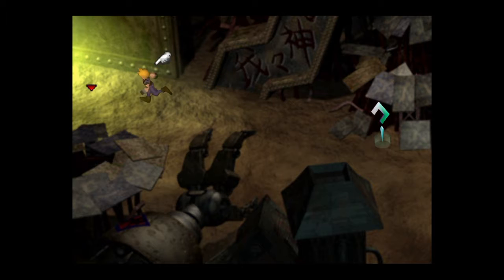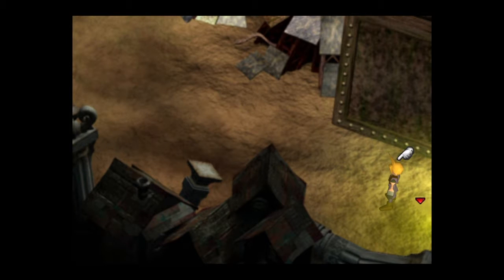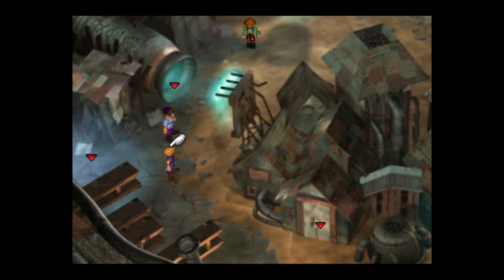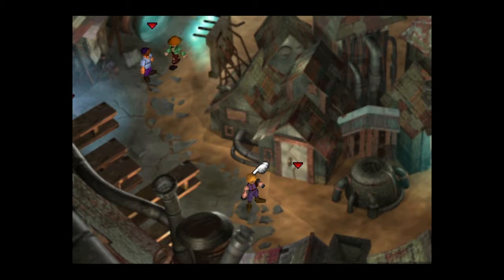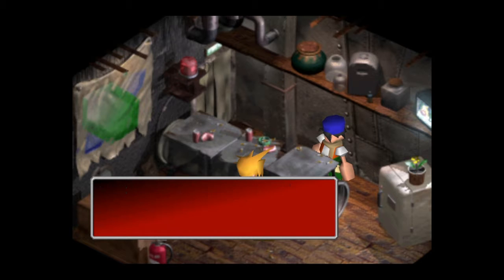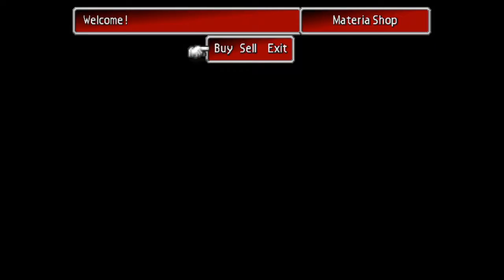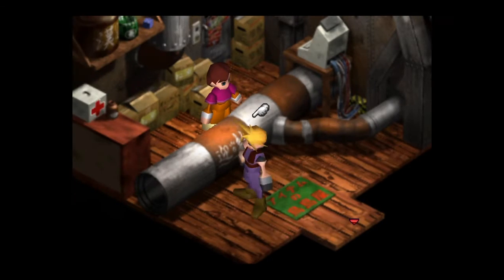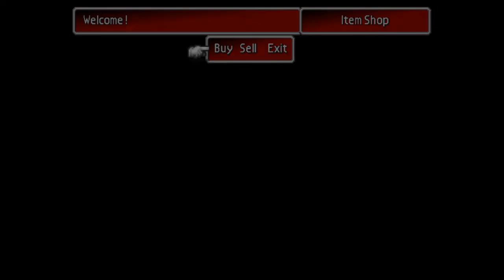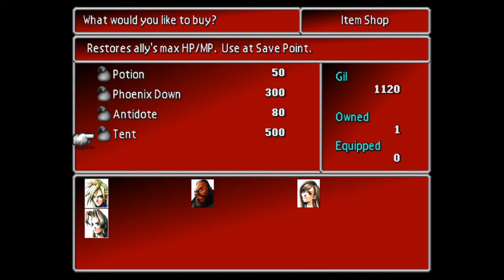We're continuing forward in Final Fantasy 7. Here's a store we can visit — we don't have much but we have enough for now. You definitely want to get more materia for each of your characters, but since we don't have many slots due to our weapons and armor, we're good with one materia each for now. Let's grab a phoenix and a tent.